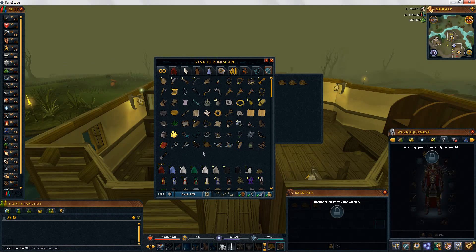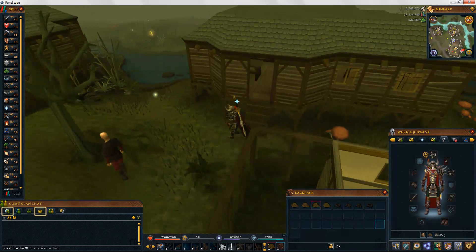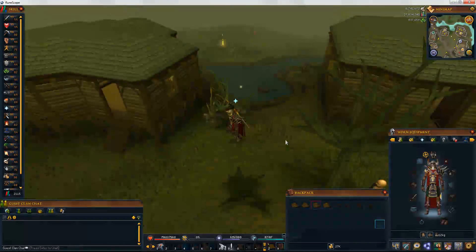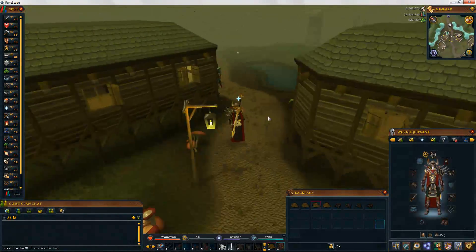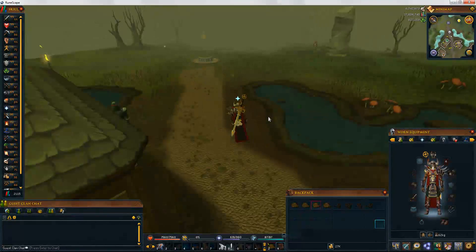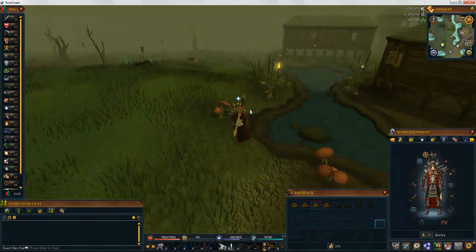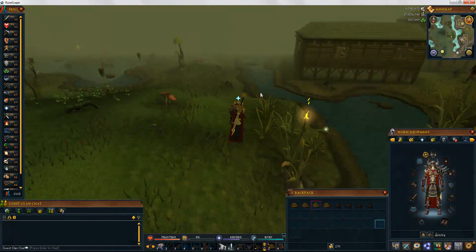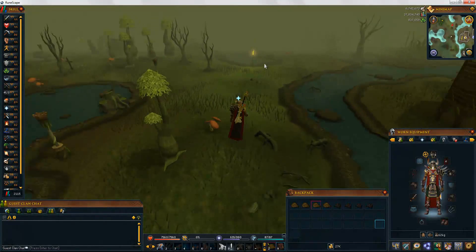Basically what you're gonna need is four ropes and four small fishing nets. Right now the swamp lizards are selling for 2.7k each, and honestly it doesn't take that long to fill up an inventory.